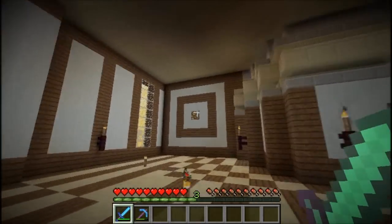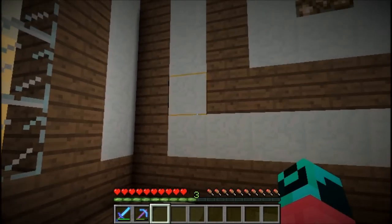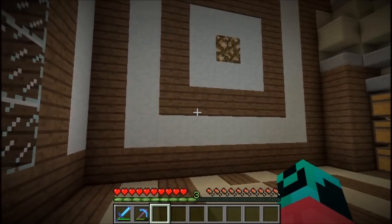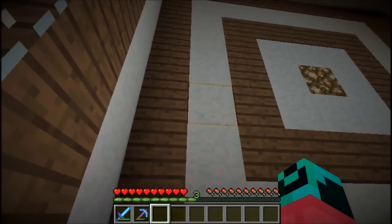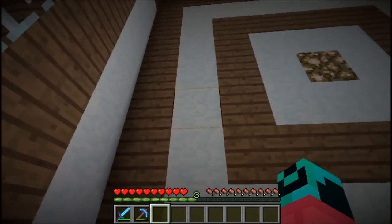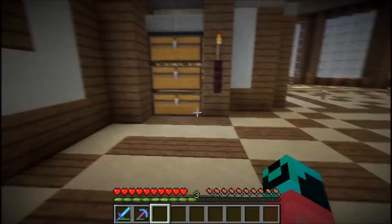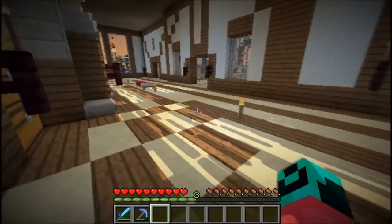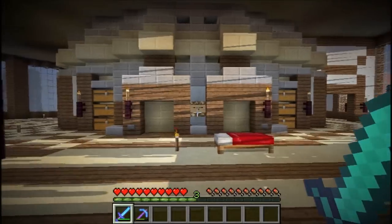This is what this side looks like. I'm planning on having a wall of signs, and whenever I die, I put the place where I died, the time, and how I died — right here on each sign. I got this idea from Exumavoids' Let's Play, because he does the same thing. It's a really cool idea, so I wanted to try it out for myself.